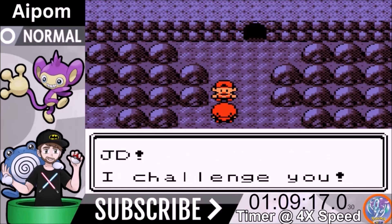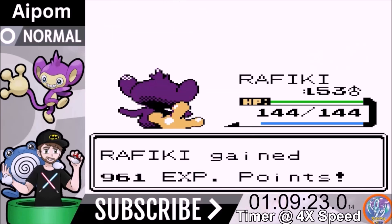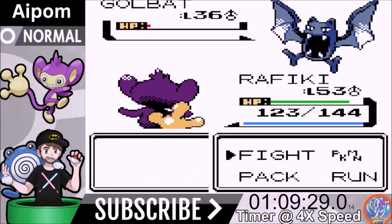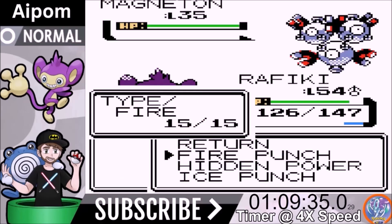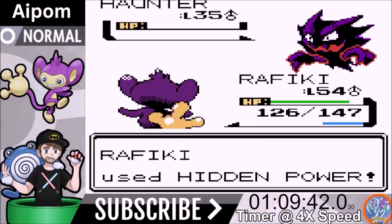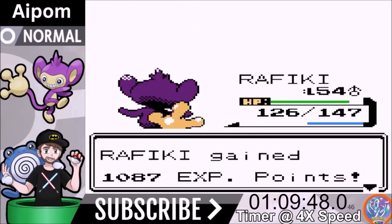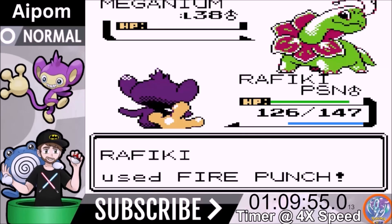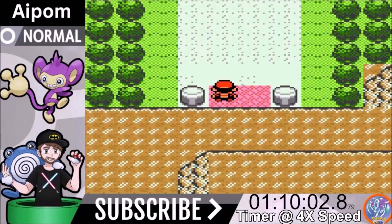The fifth rival battle right before the Elite Four: Sneasel is one-shotted by Return. Golbat goes down to Return as well — it's more powerful than Ice Punch. We level up. Magneton gets Fire Punch, Haunter gets Hidden Power Flying. Kadabra is one-shotted by Return. Then Meganium comes out — we hit it twice with Fire Punch and knock it out, but we get poisoned. We have plenty of health to reach the Pokemon Center.